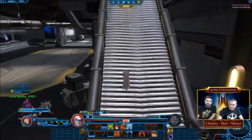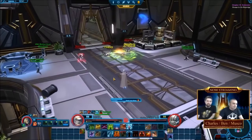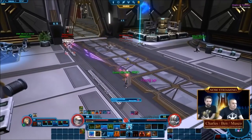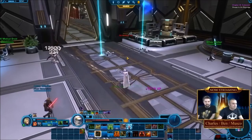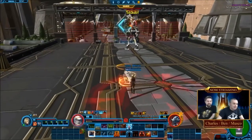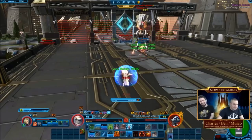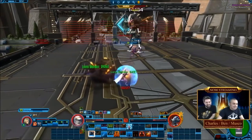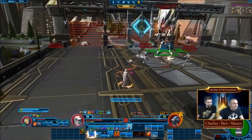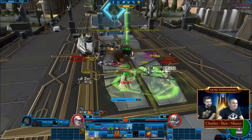You can scale down the difficulty mid-chapter. For example, if you jump into a chapter on veteran mode and it's too difficult, you can switch to story mode right in the middle without restarting. However, you cannot scale difficulty up mid-chapter. If you started a chapter in story mode and want to switch to veteran mode, you have to restart the entire chapter. The reasoning is that they don't want players running through all the mobs on story mode and then switching to veteran just before a boss fight to earn the higher command XP rewards.